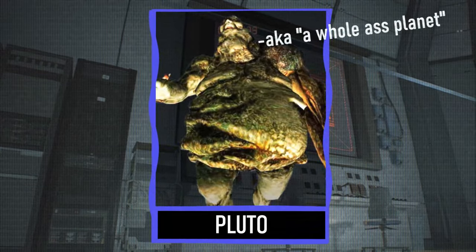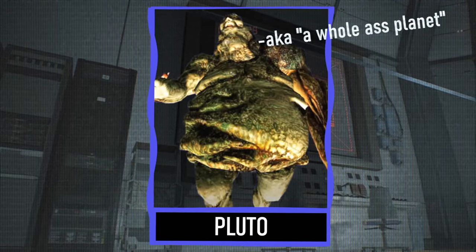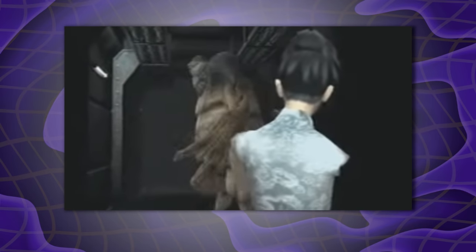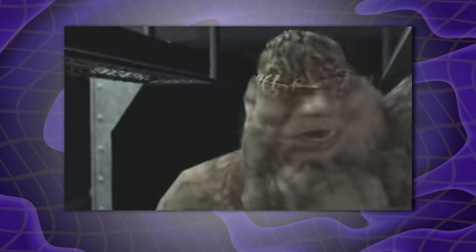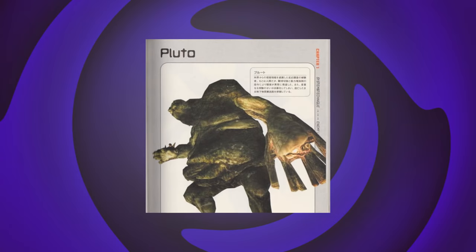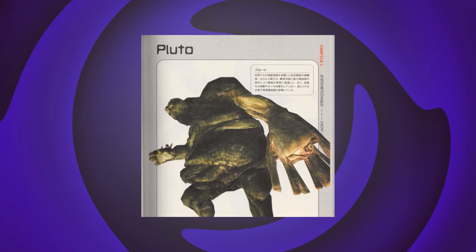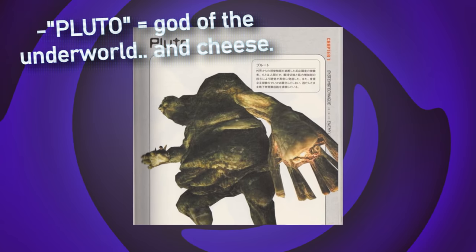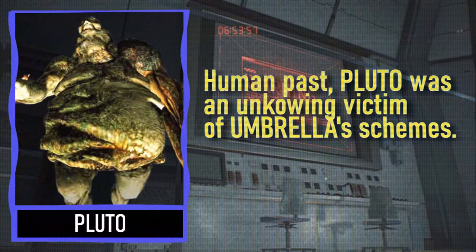First up, we have Pluto, a.k.a. a whole-ass planet. This is a ginormous abomination introduced in the lesser-known Resident Evil game, Dead Aim. If this is your first time seeing this as a Resident Evil fan, I wouldn't be surprised. Pluto's towering stature, combined with his width and depth, makes him very difficult to get around. The name Pluto is based on the Roman god of the underworld — already pretty damn scary.